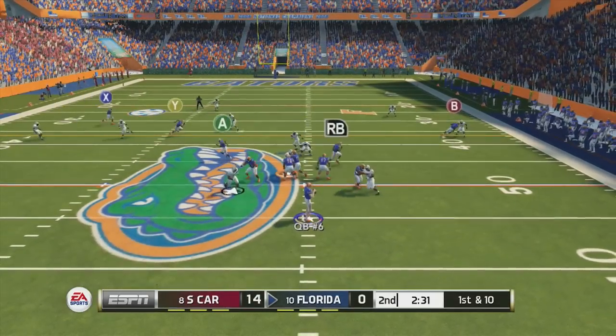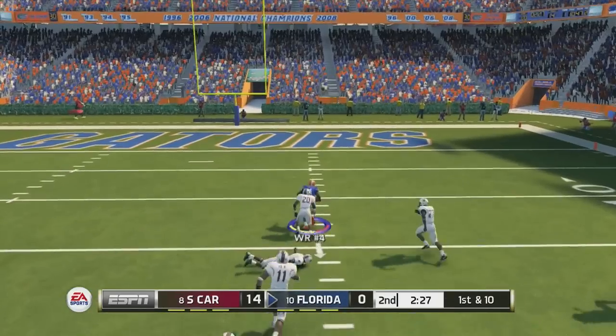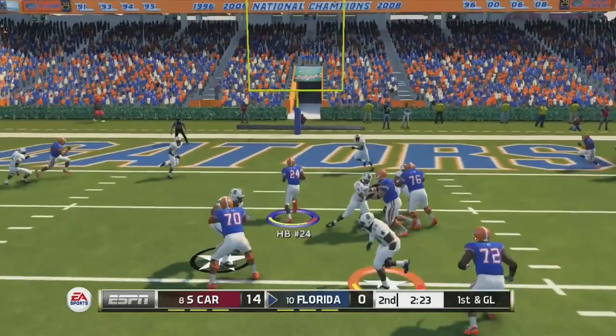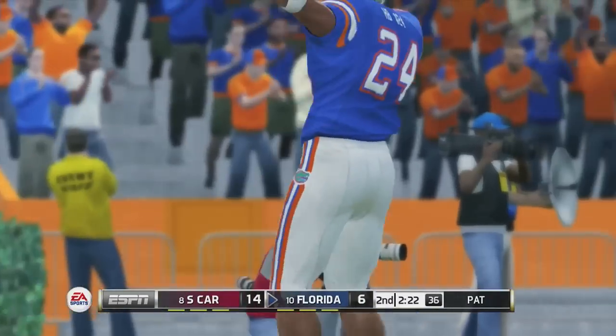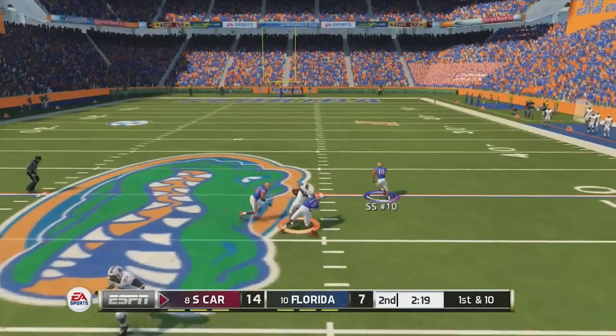I'm looking for anybody, throw it deep on the post route to number four — he looks pretty damn good. I hit number four for a big gain. Next play I run hurry-up and catch him off guard with a little draw play, and we're able to get in the end zone. Do the gator chomp and that's exactly what we needed — barely made it with less than a minute on the clock.